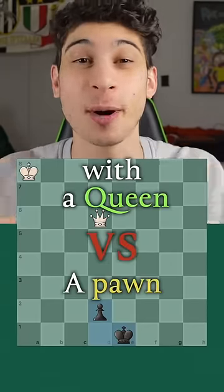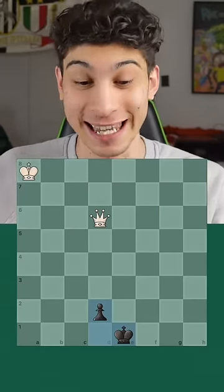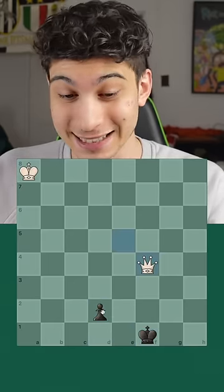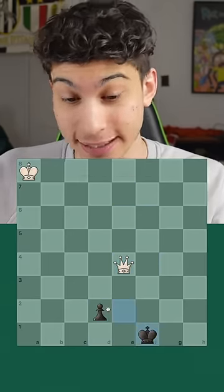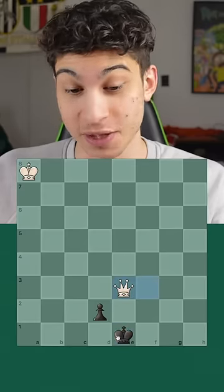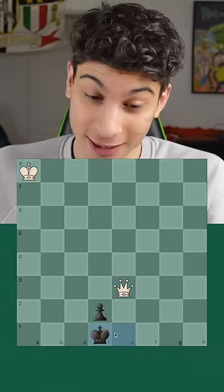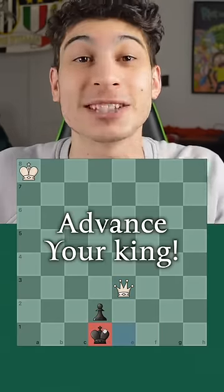This is how to win with a queen against a pawn on the seventh or second rank. In this position, the black pieces are about to queen their pawn, so we blast them with checks and gain ground until we have a breaking point where the king either has to go to d1 or goes to f1 and give the pawn. They're going to go to d1, and here is where we advance our king.